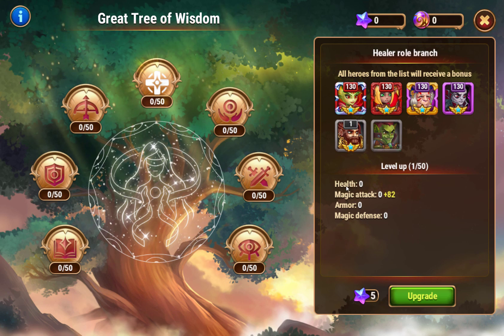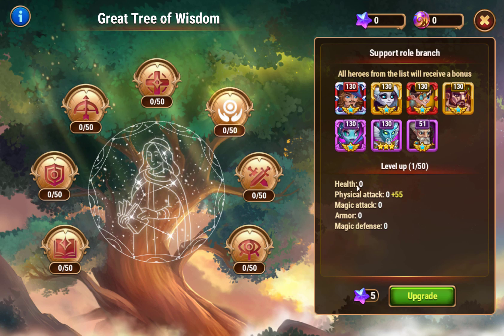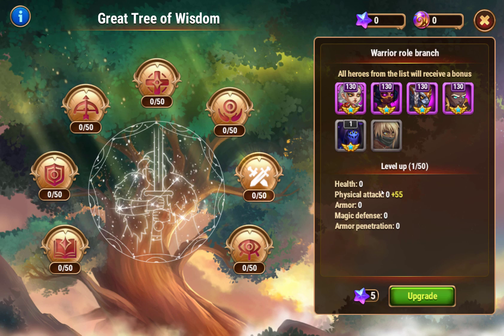Healer - there's only four sets here: health, magic attack, armor, magic defense. Support role: health, physical attack, magic attack, armor, magic defense. Warrior: health, physical attack, armor, magic defense, armor penetration.